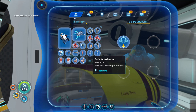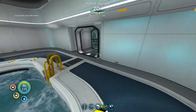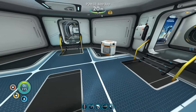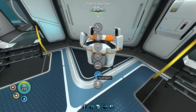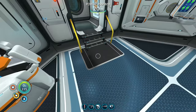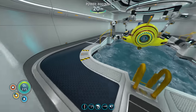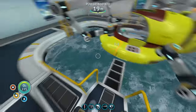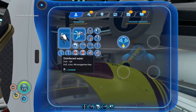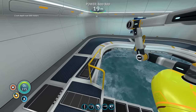I found a stalker tooth near the creepvine clusters — if you go looking for where stalker fish are playing around with metal salvage you'll find teeth nearby. After gathering all the resources, I'm back at the vehicle upgrade console. Mark 1 starts at 200 meters, mark 2 takes it to 300 meters with the basic upgrade — wait no, mark 2 gets us to 500 meters. And mark 3 takes it down to about 900 meters depth. That's a great improvement.